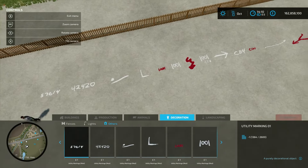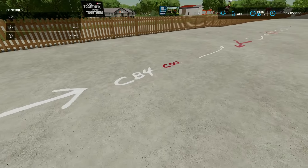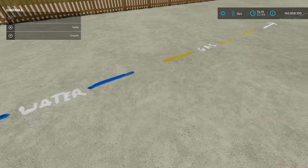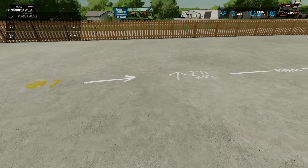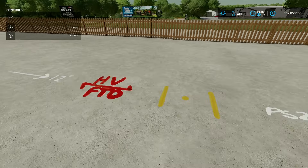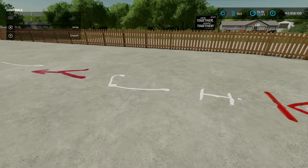If you want to decorate your area - say you had your farm and the local water company or gas company came down and said they need to do some work on your land - there is one up here for water and one for gas. I can sort of gather what they're supposed to be for, but the rest, like '2.5 mg', I don't know what it stands for. That's just down to my knowledge, nothing against the mod. They look right - they're going to decorate your farmyard with some upcoming utility work.